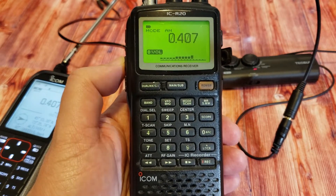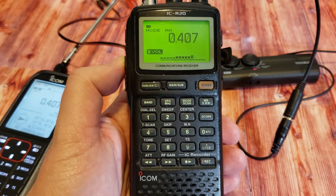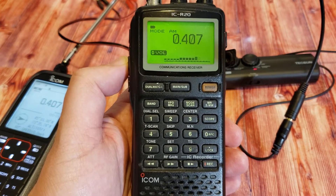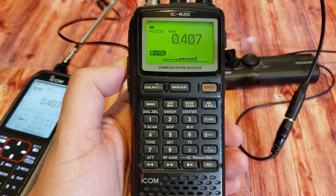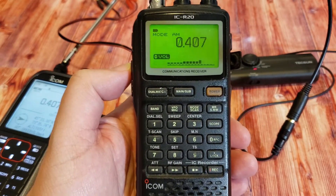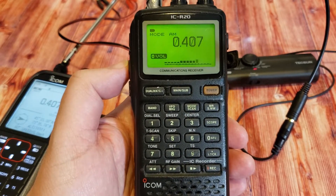We'll see here the difference in reception between the R20 and the R30. Here's the R20 on the local airport beacon on 407 kilohertz.